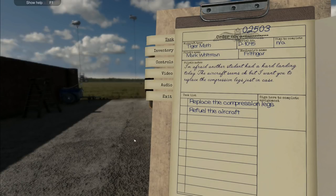Hey folks, it's Frithgar here - welcome back to Plane Mechanic Simulator. We're still working on the Tiger Moth. I've double-checked: there are three planes in the game at the moment - the de Havilland Tiger Moth, the de Havilland Mosquito, and the Supermarine Spitfire Mark One. More will be coming later on, but those are the three we've got right now.